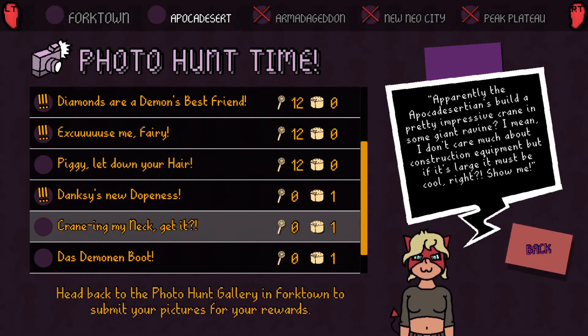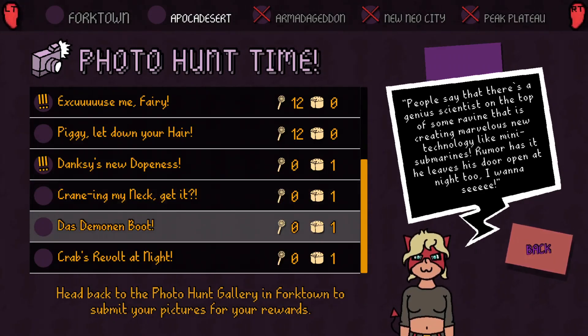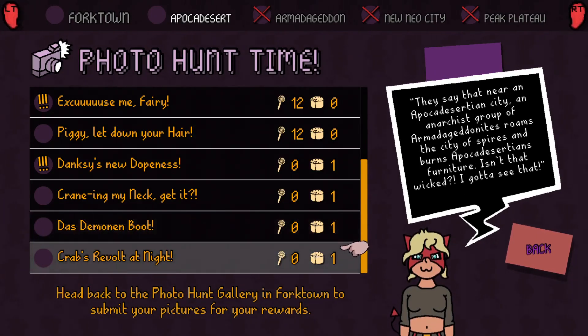Apparently the Apocadestrians built a pretty impressive crane in some giant ravine. I don't much care about construction equipment, but if it's large, it must be cool. Show me. Junior scientist on top of some ravine, creating marvelous technology like many submarines. Rumor has it a helix is orbiting the night. An anarchist group of Armageddon knights are in the city of spires and burns Apocadestrian furniture.